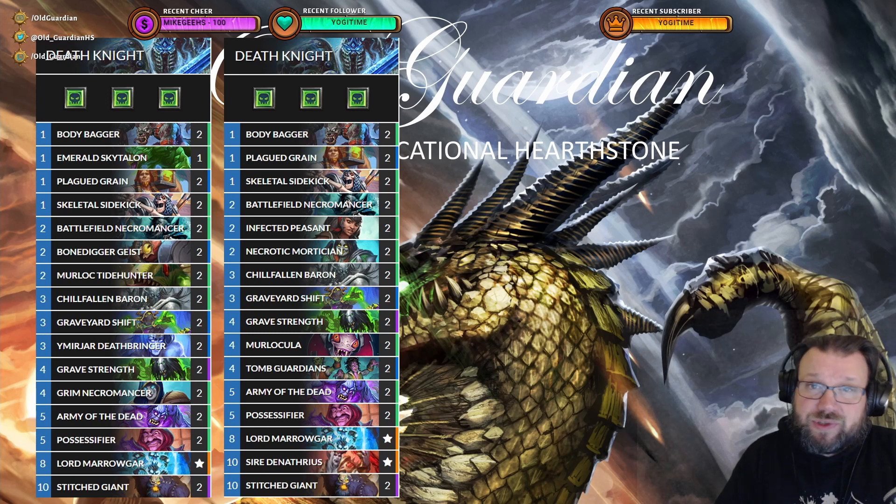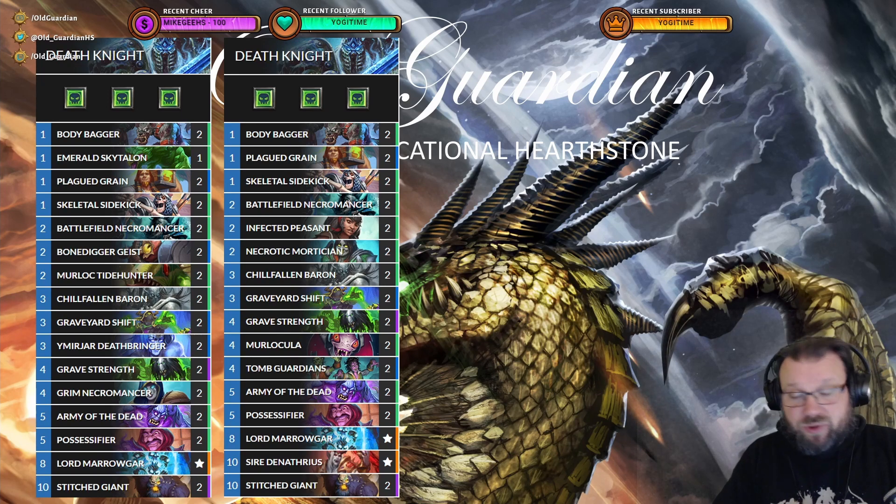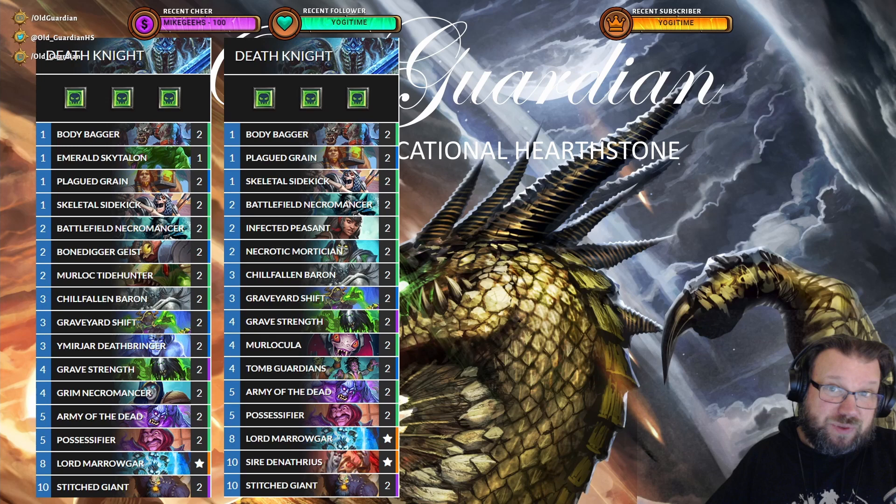The upgraded list uses cards like Saiden Atreus. Saiden Atreus is available for free from the start of the current rewards track — that rewards track phases out when March of the Lich King arrives, but as long as you're in the game before then, you can get Saiden Atreus for free just by logging in and claiming it. Saiden Atreus benefits hugely from all of those tokens, so you can get some big Saiden Atreus plays. Also, Tomb Guardians look really, really strong, getting some Taunt minions with Reborn out of your corpses. And Merlocula — you can infuse Merlocula to make it cost zero, so you can really flood the board with this token approach.